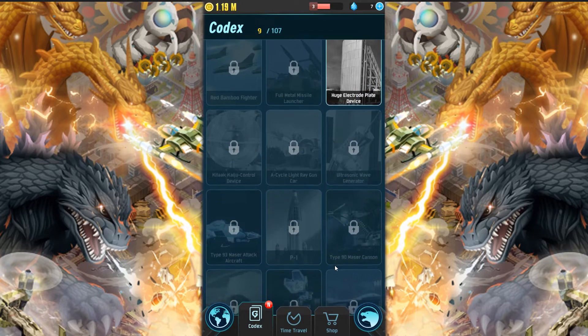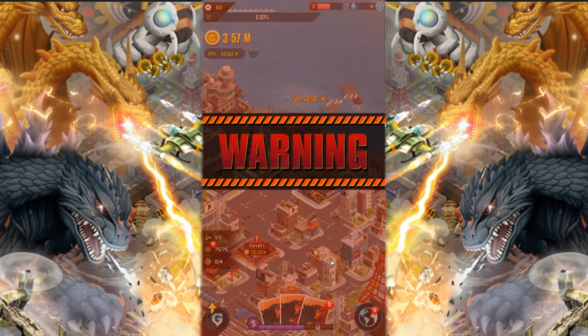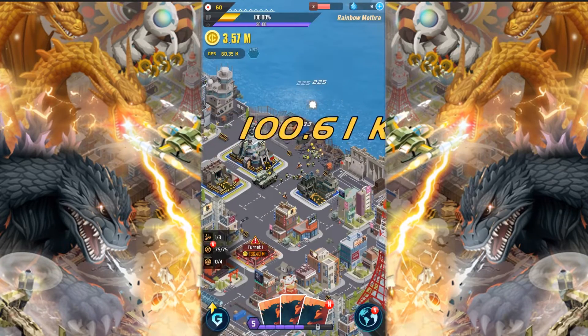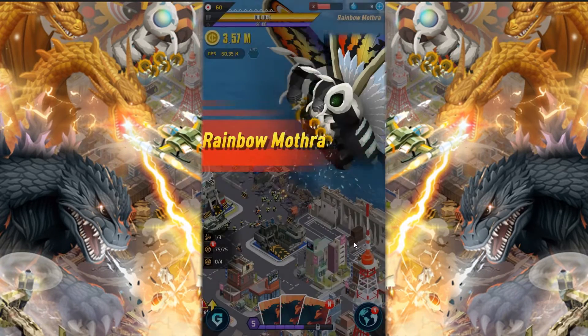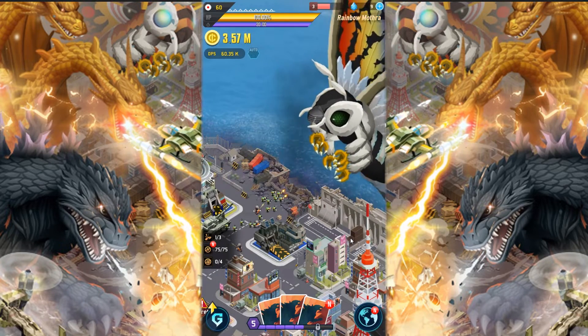Holy smokes. Then some buildings too. Oh, we got Rainbow Mothra. Look how cute she is.